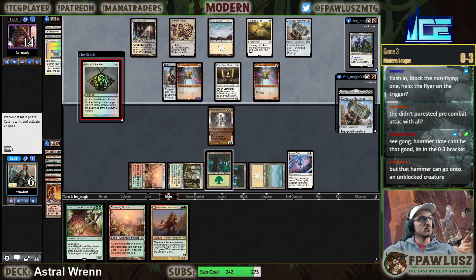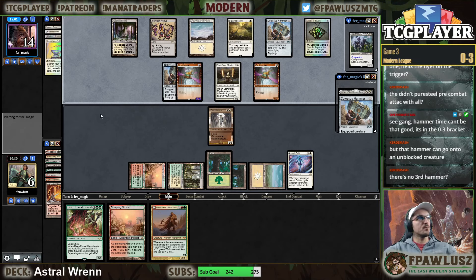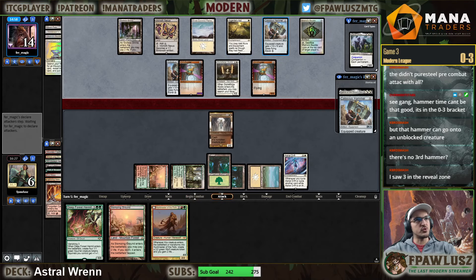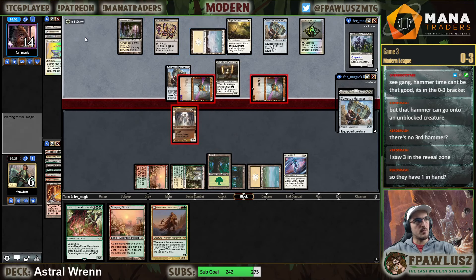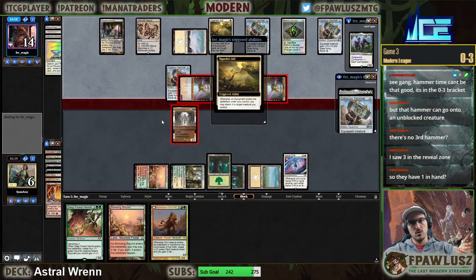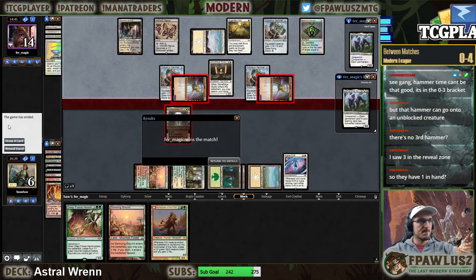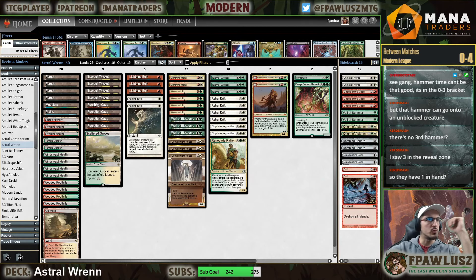My opponent had too good of a draw. There's no third hammer - wait, there are two Steel Shaper's Gifts in the graveyard and a Stoneforge Mystic. All three cards go to hammer. There are two hammers in play. The last hammer is currently in my opponent's hand and it's going to be in play right about now. We need mana. We're just too slow otherwise. Let's play one more league.